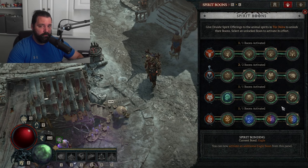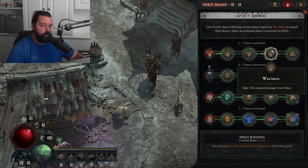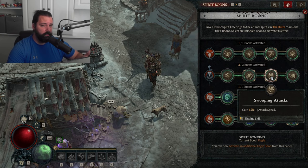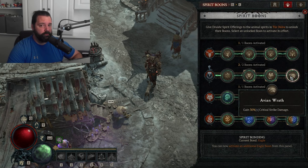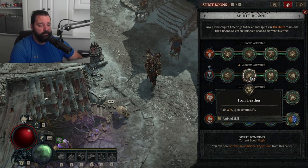The first two tricks come from the Spirit Boons, so let's cover all of them. We're going to take Wariness for 15% reduced damage from Elites to help survivability. Swooping Attacks gives us 15% increased attack speed — just like other Tornado builds, attack speed is really strong. Since we have unlimited Spirit, the faster we attack, the more Tornadoes we throw out. Avian Wrath for increased critical strike damage may become better as your gear scales, likely around 50% critical strike chance, but until then I recommend Swooping Attacks paired with Iron Feather.